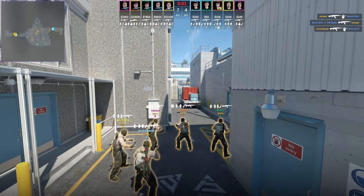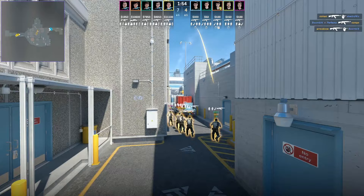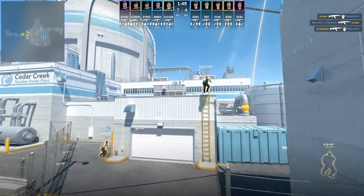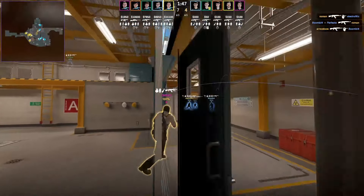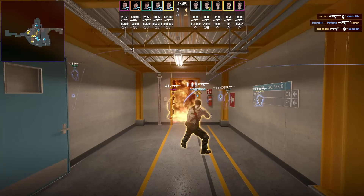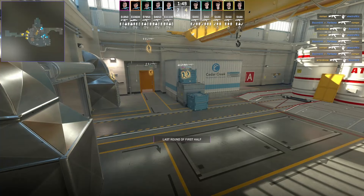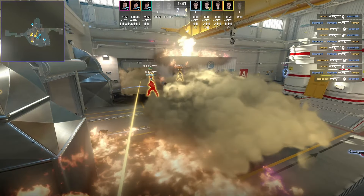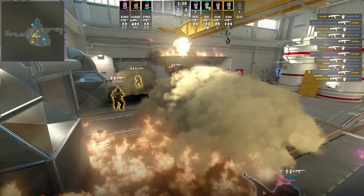Today I'm going to be showing you the nuke execute by SAW, which involves an instant top main smoke that is going to extend down. Then you see the upper smoke that is going to land towards this side of hut, followed with a molotov to cut off that left side. They're going to entry out of hut as well as door, and then one player is lurking outside.